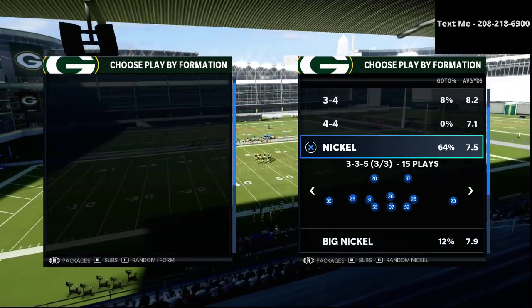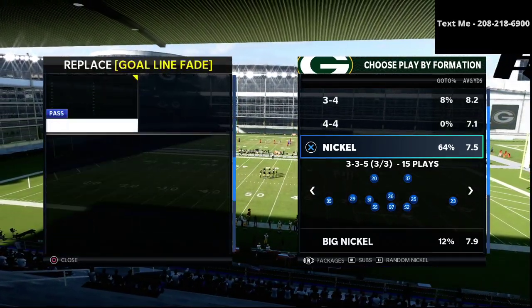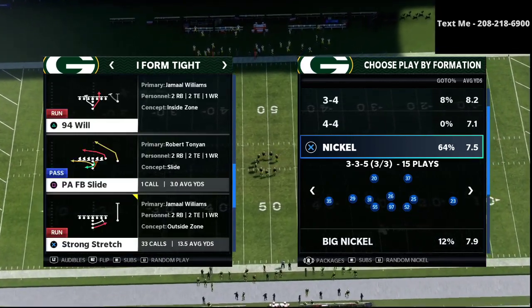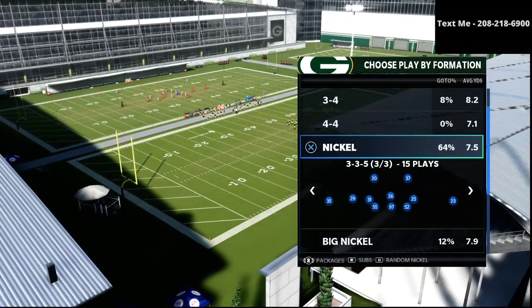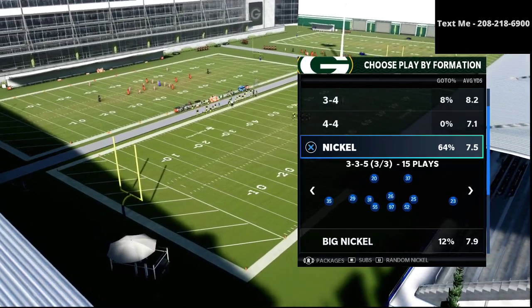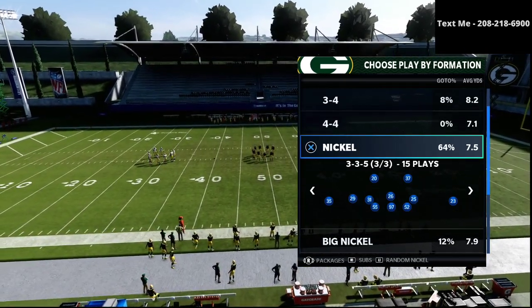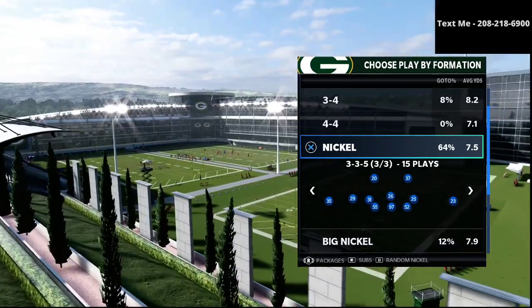In this video, we are talking specifically about one of the key elements for building a defense from scratch. The first thing you need to know is how to stop the run. The nickel 335 wide is truly the best defense in the game because it checks all of the boxes — it's able to stop the run, blitz really effectively, play man coverage, have very good zone drop coverage concepts, and very good match coverage concepts.